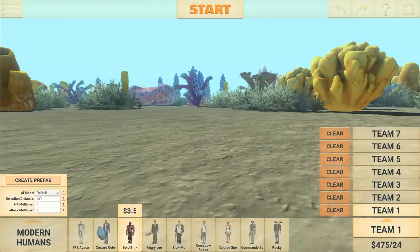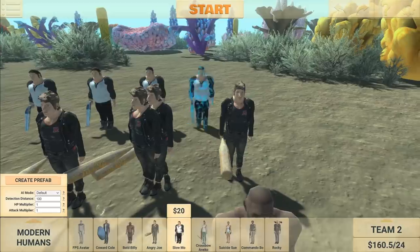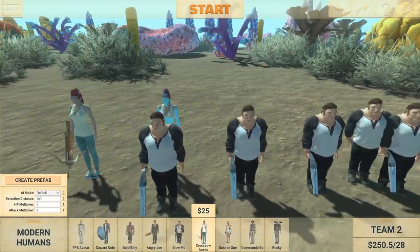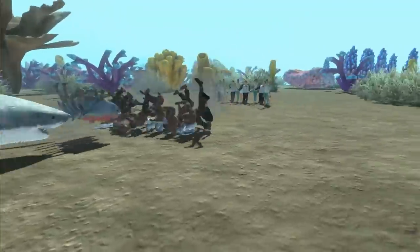I'm trying to make these teams cost about the same — 475. Let's put some of these bald billies down. These guys are cheap. These guys have guns. I've got some mods installed and it's causing it to glitch out a little bit. 480 bucks. Humans versus underwater sea life.